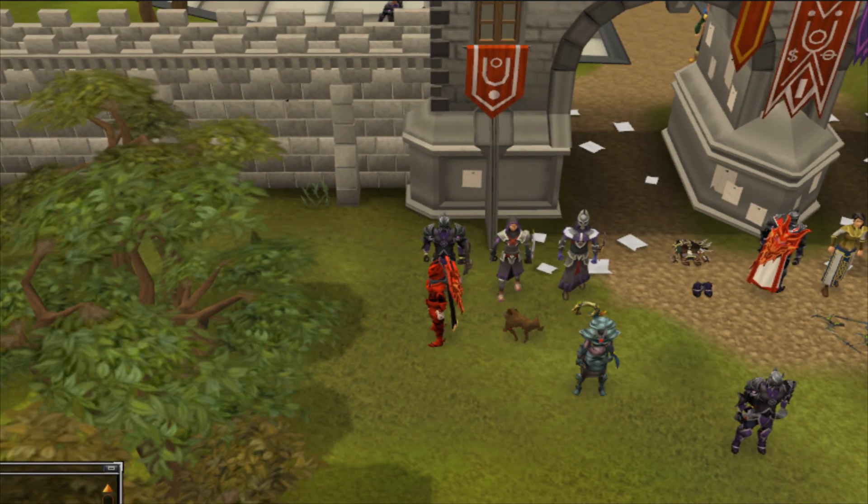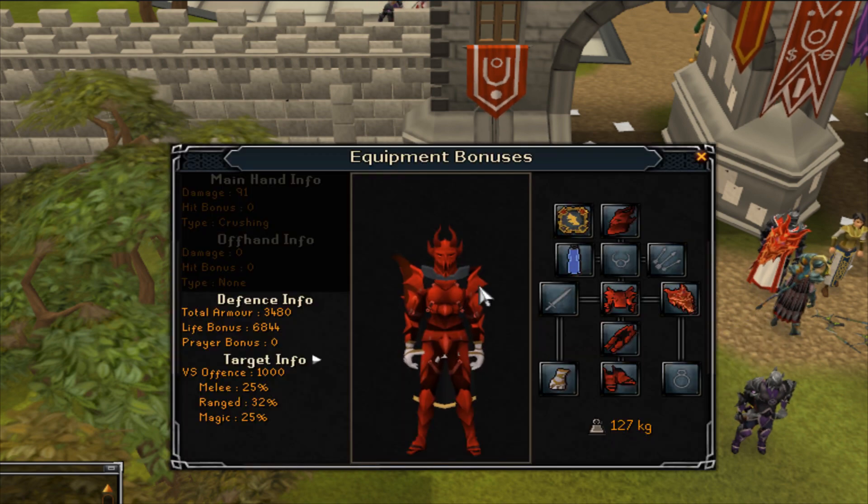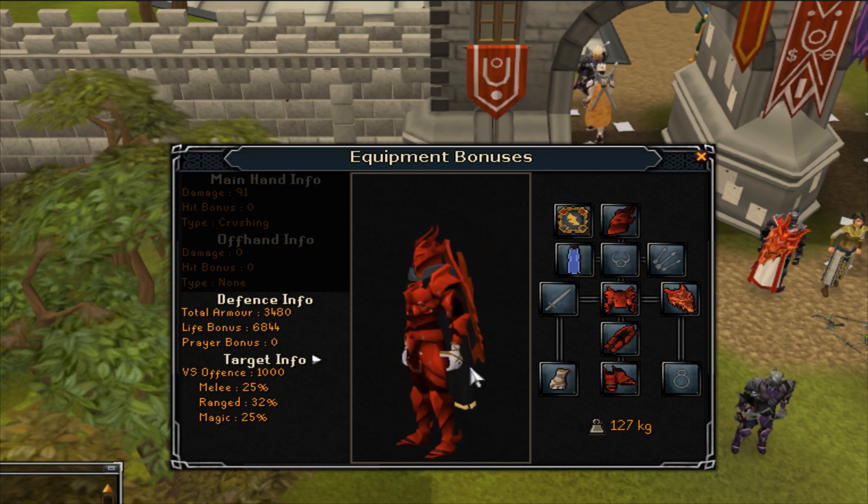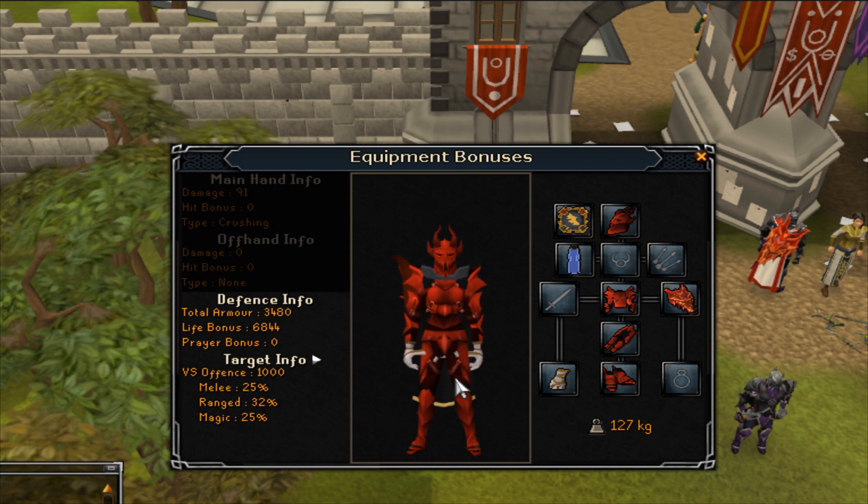With a ceripod it's 8,864 with swift gloves equipped. My life bonus is usually about 7,000 from zero prayer bonus for some reason. I look pretty cool. I get around 1,000 defense with this setup.